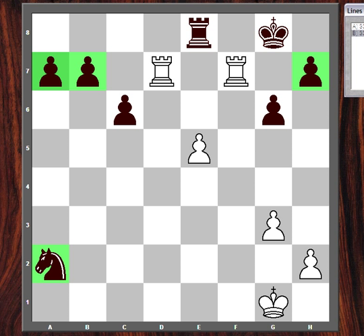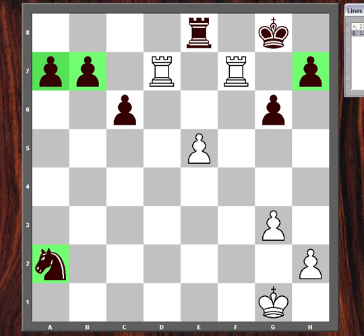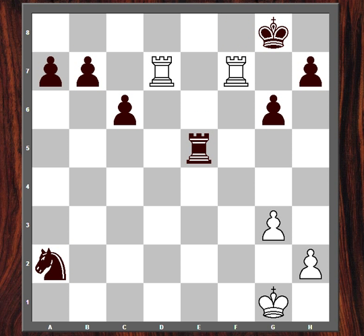My opponent played rook f8. If you have doubled rooks on the 7th rank, rook f8 is always a blunder — because we have rook check, king over check, and this is mate, because the black king's only escape is taken away. So keep that in mind: rook f8 is always bad. Rook takes e5 — my opponent captured the pawn, and I played check. After king f8, I play rook check.